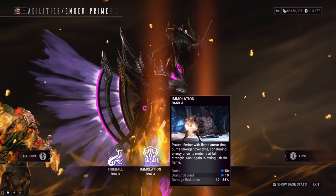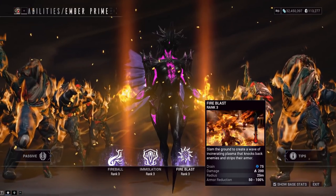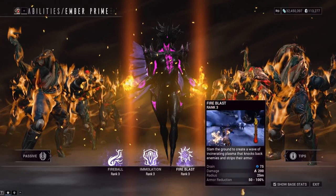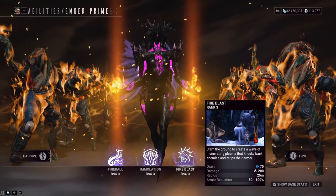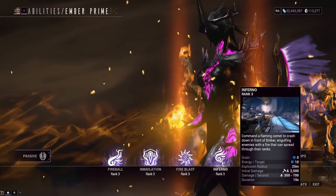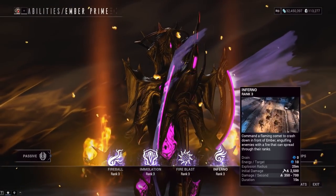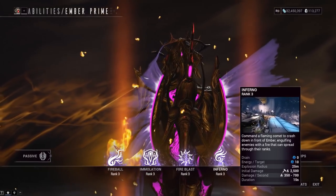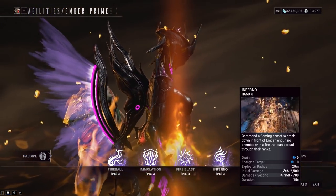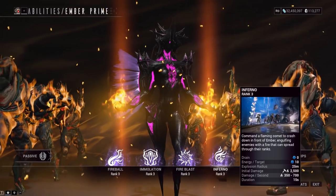Power strength can't push above 90% damage reduction on Immolation, so that's whatever. Fire Blast — you press the button and it releases a fire ring around you, removing enemy armor, knocking them down. Depending on your heat meter, it removes between 50% and 100% armor. There are augment mods that give healing on hit. Her fourth ability, Inferno — formerly World on Fire — drops fire meteors on enemies, they catch fire and have a lingering effect. The augment Exothermic gives enemies killed while on fire from Inferno a chance to drop an energy orb, making it easy to sustain energy.